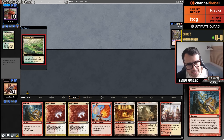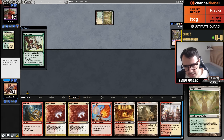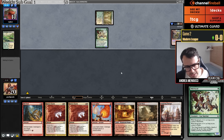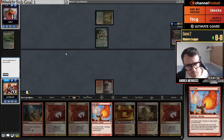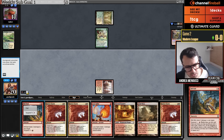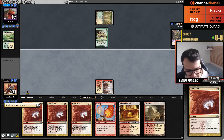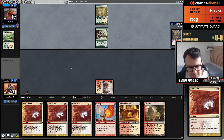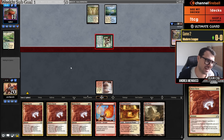Ragavan is very good against Burn — it's unexpected how good it is. I'm just going to suspend a Rift Bolt. My hand deals a lot of damage — 18 damage — so if everything resolves and I have time, I win the game without drawing any other card.